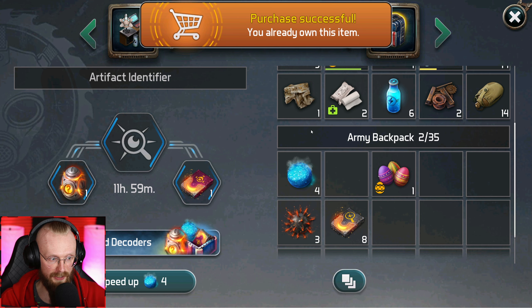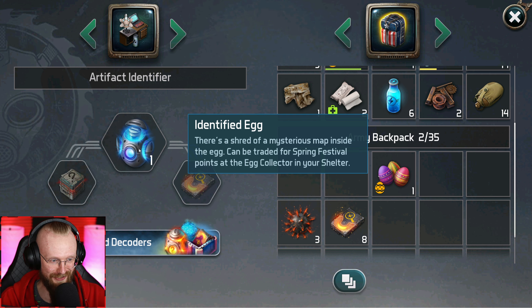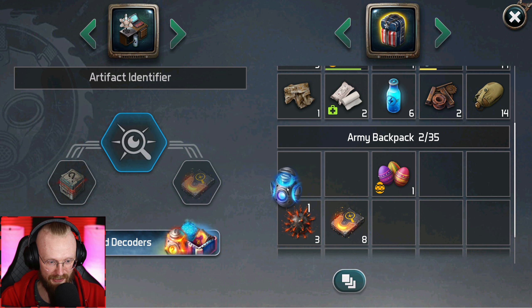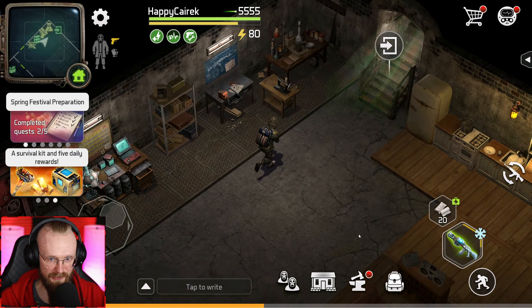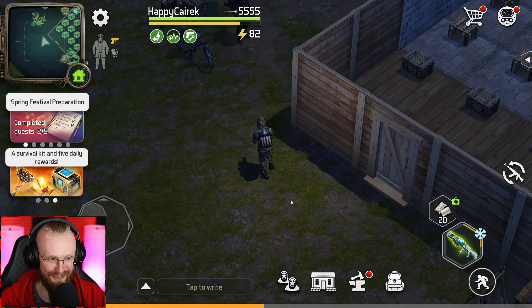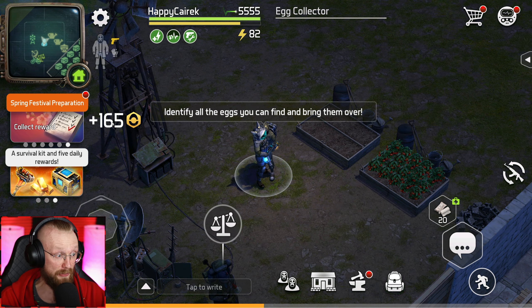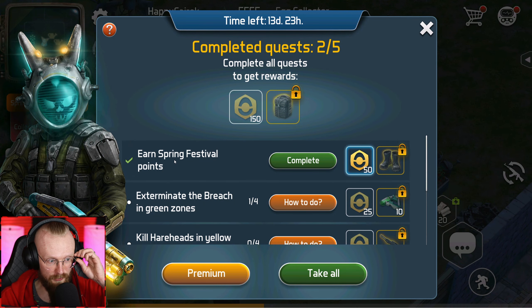We've already gotten 25 points, and it also looks like you can get a premium here for even extra rewards. We've gotten these Spring Festival points and already earned our first ever chest — the Small Spring Box. Let's collect our reward, claim it, and get back to the base at the artifact identifier.